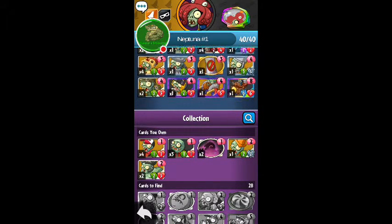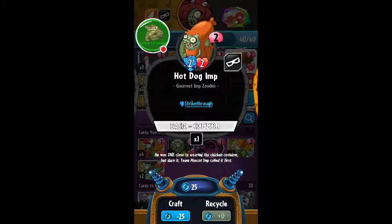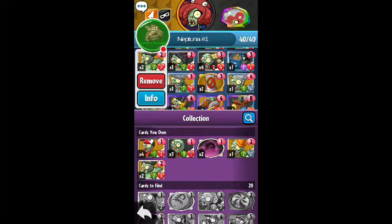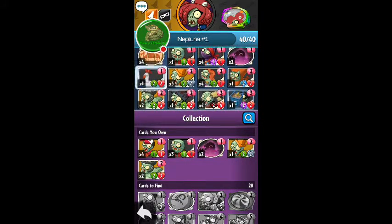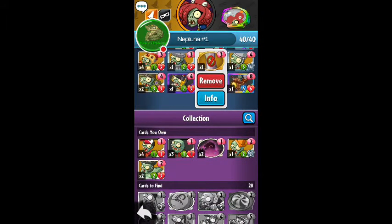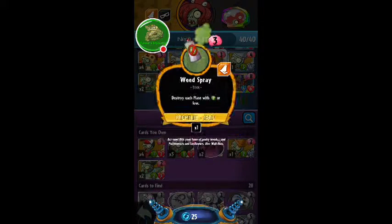Hopefully today we can showcase her a little bit, maybe next time. Now these are the ones I wanted to show you guys — what I got. Hotdog Imp: two strike-through attack, two health, costs two sun. I got the Sumo Wrestler — a couple of Sumo Wrestlers. Obviously you guys have seen those in the past — moves a plant when revealed. We got four of those: two attack and three health. We got a little chicken right here — when a plant is played here, this moves to a random lane. Two attack, two health, costs one sun. And of course we have Weed Spray — destroy each plant with two attack or less, costs three.